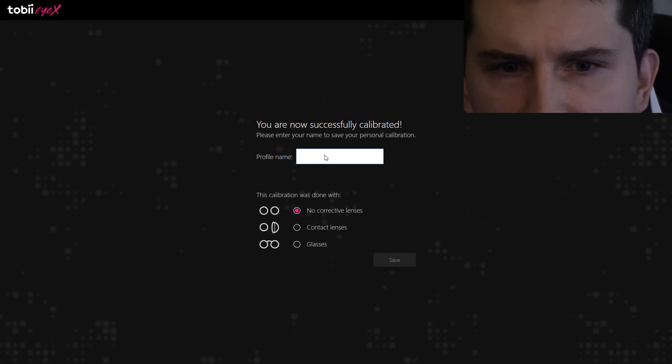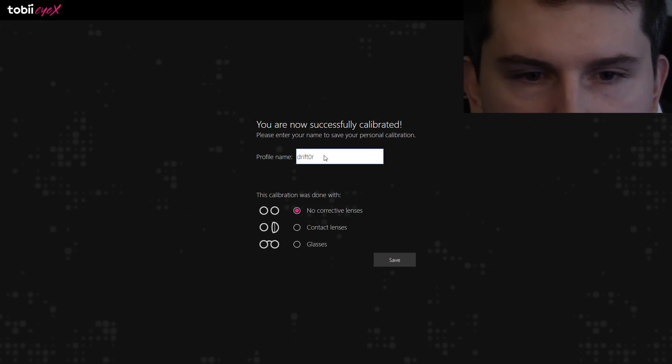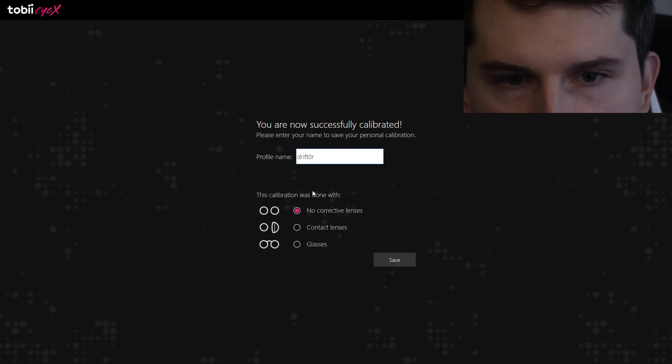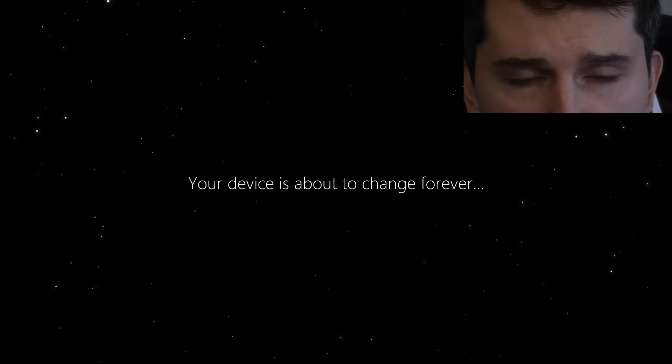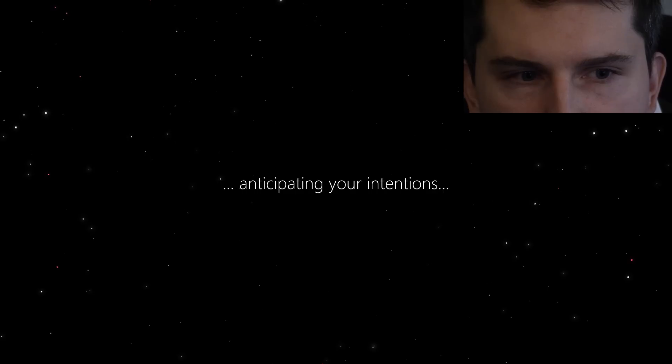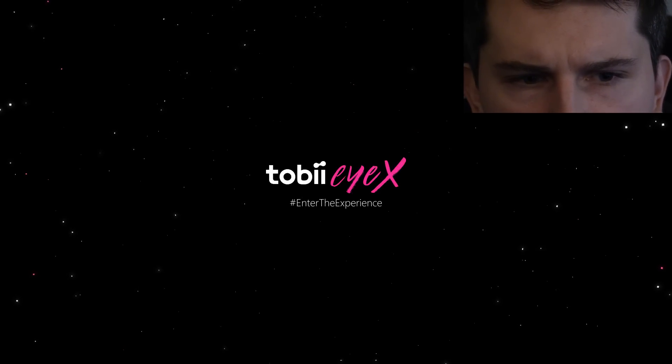Kind of crazy, like weird. Profile name — drift door. There's a glasses setting too. And I think it's done. Your device is about to change forever. Anticipating your intentions? What is this? Turn off the little volume there so we don't get any sort of crazy feedback. What kind of nonsense is this?